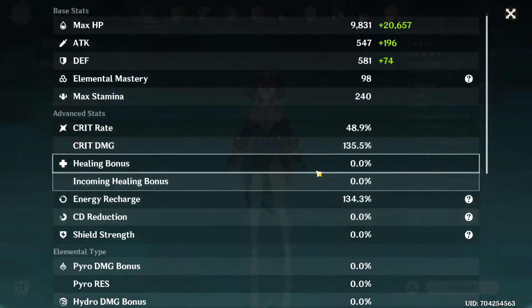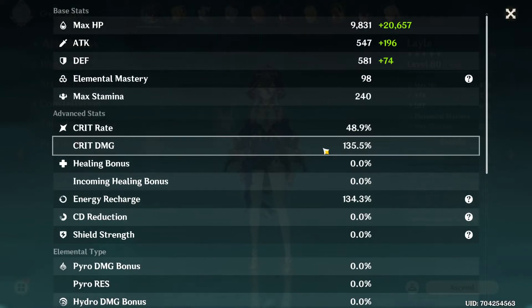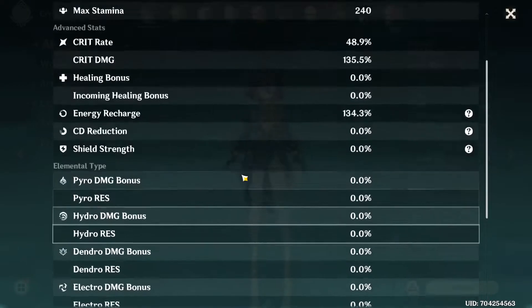So what does she look like now? 30k HP with 48% crit rate and 135% crit damage — pretty nice. Also 134% energy recharge, maybe a bit on the lower side, but her burst only costs 40 energy, so it should be fine. And obviously no elemental bonus.